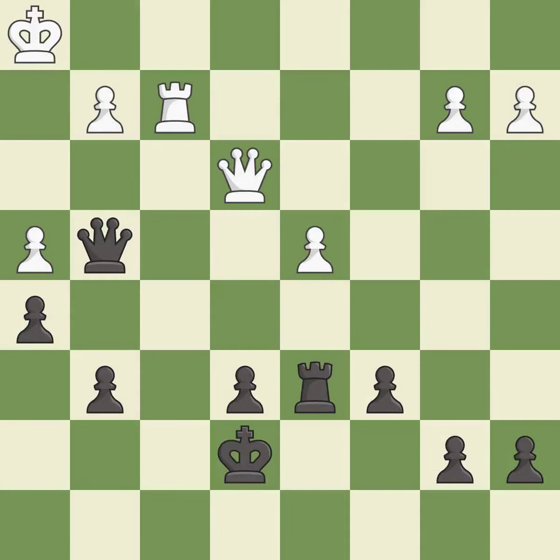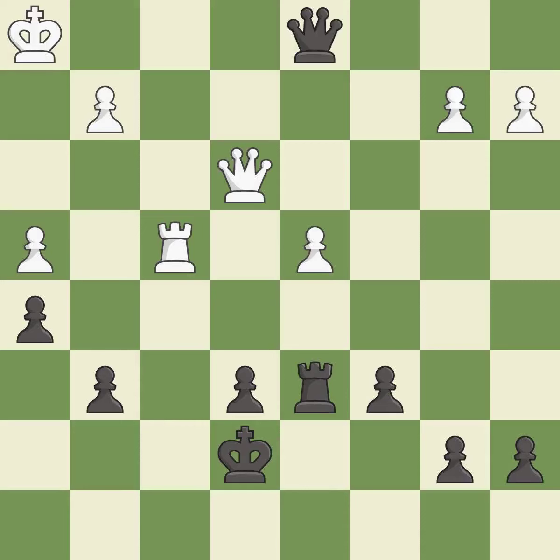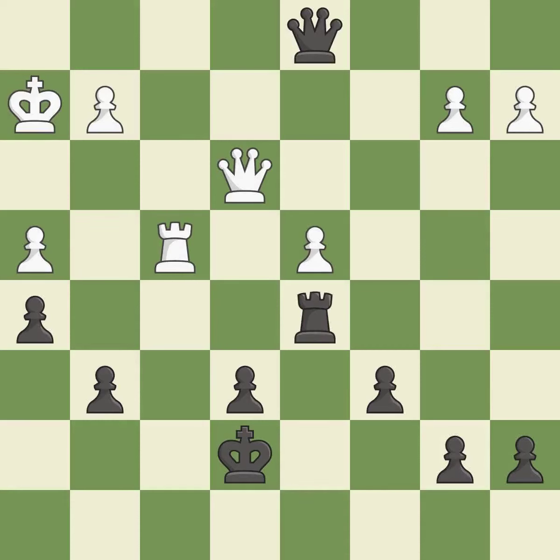This evades the check from the rook — it is best. This blocks an attack on a vulnerable pawn; this is the only move that works — it is a great move. This moves the queen to safety — it is best. This steps away from the checking queen — it is best. Right on target — it is best.